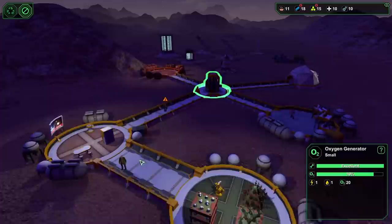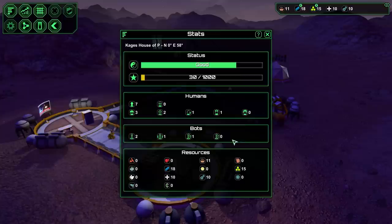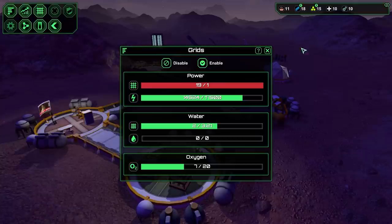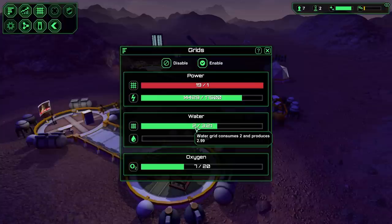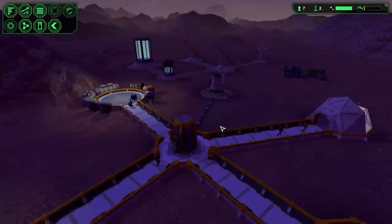O2 looks pretty good just about everywhere. Looking at base management stats and the power grid: it consumes 19 kilowatts and produces one - it's overloaded because there's no wind right now, which is what the batteries are for. Water consumes 2 and produces 2.9 so we need to keep an eye on that. Oxygen-wise there are currently seven people in the base and generators are producing oxygen for approximately 20, so we're good.